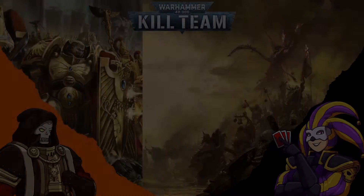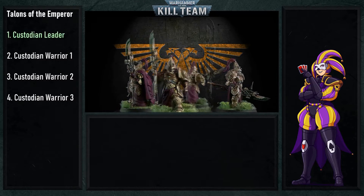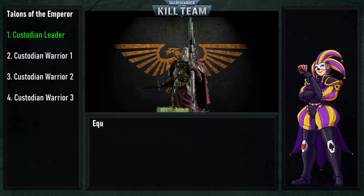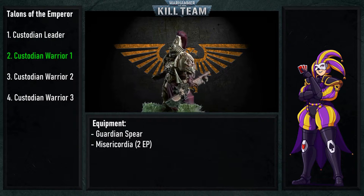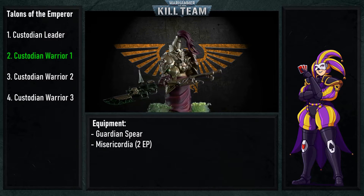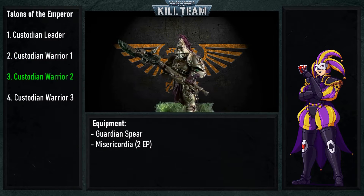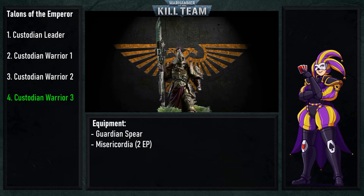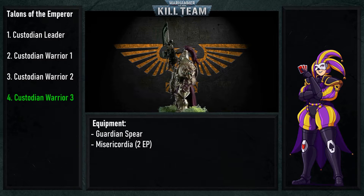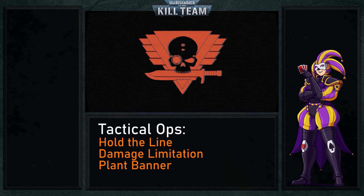First up is Jester's Custodes. The Custodes Kill Team is made up of two fireteams of two Custodes each, with one upgraded to be the leader. They are all equipped with Guardian Spears, and equipment points have been spent to give them all Misericordias, which allows rolling a d6 after fighting in combat — on a 3+ it causes two mortal wounds. They're already pretty nasty in melee, but with the resilience of the Plague Marines, two mortal wounds could be the difference between taking an operative out of action or leaving them standing. The Talons of the Emperor Kill Team have Seek and Destroy or Security as their TACOP archetype, but since the Plague Marines are tough to kill, Security TACOPs are being taken: Hold the Line, Damage Limitation, and Plant Banner.